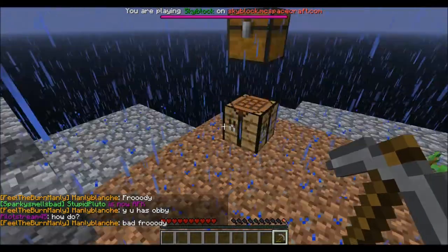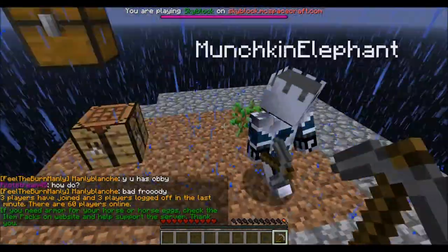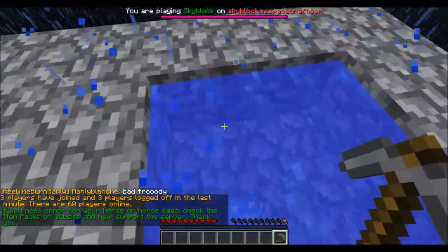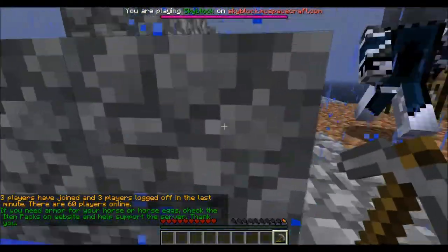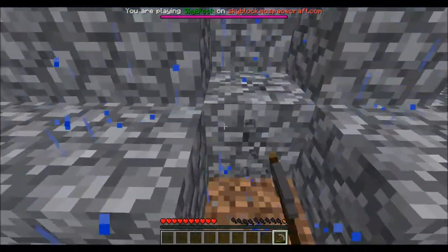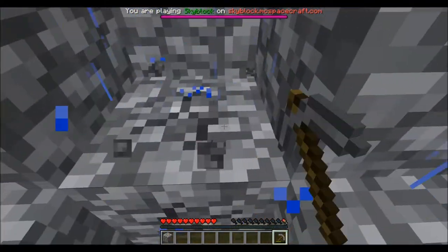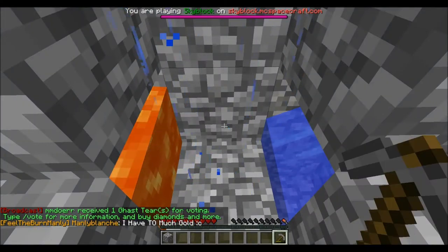We're back. I apologize for the rain, but nothing we can do about it. We built an infinite spring here, and this is our original cobblestone generator. We built a second one here, so we can both collect cobblestone at the same time.